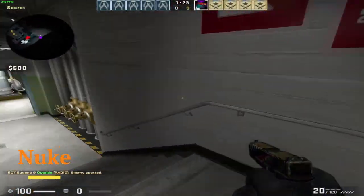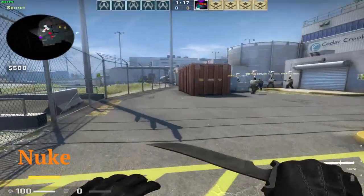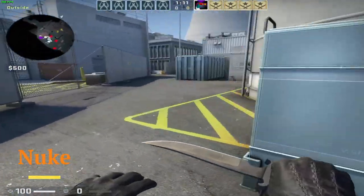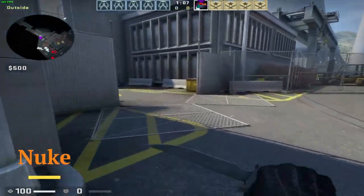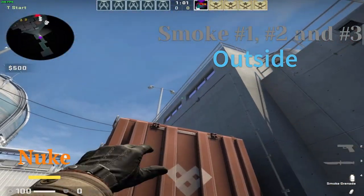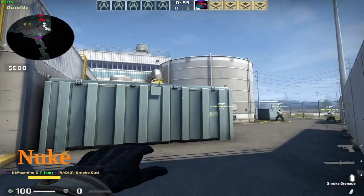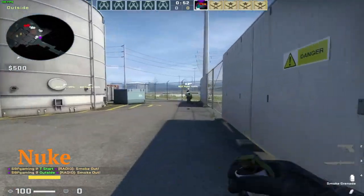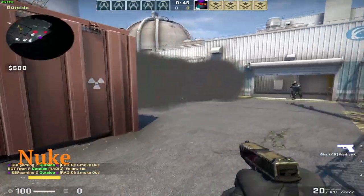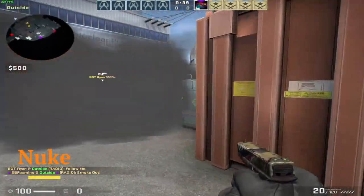On Nuke, we can quickly brush through because three of the smokes are in one place — these are really important smokes that everyone playing Nuke should know. If you want to do a rush B as a terrorist, throw these three smokes. First one: on the back of the track, aim like that, jump throw. Next one: on this corner, aim at that exact nail, jump throw. Last one: aim around there on that fence and just run throw. If done correctly, it should leave no gap and be pretty easy to rush site B.